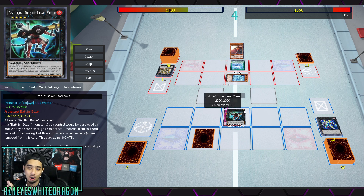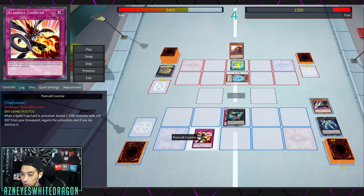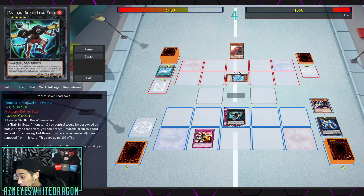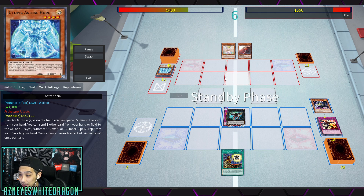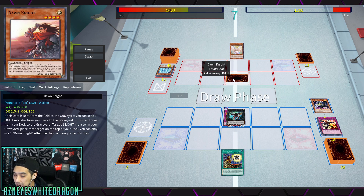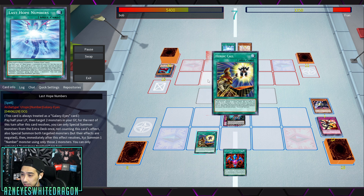Yoke needs no introduction — it's the card you make every single time with Battling Boxers. It requires two Level 4s. If a Battling Boxer monster would be destroyed by battle or card effect, you detach a material instead. When materials are removed, it gains 800 ATK, so it gets stronger and stronger — minimum 3000. Last Hope Number activates, but Flamvel Counter is here to stop it. Remember, Upper Cutter is already a target for it. It's weird that Flamvel support works with Battling Boxers, but they're technically Fire-type, so it all fits. Not looking good for the opponent — he's got an Astral Topia and top-decks Victoria Angel Braver.